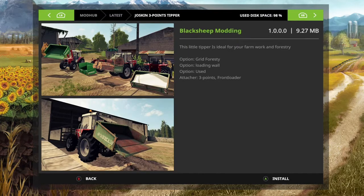Then we've got the Jawskins from Blackstreet Mod and the 3-point tippers. Options include grid forestry, loading wall, and used. Attachers are 3-point or front loader.